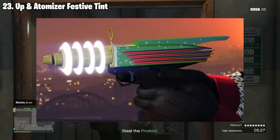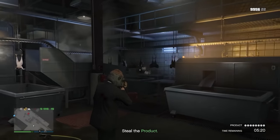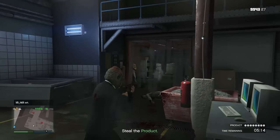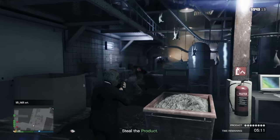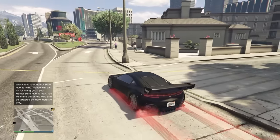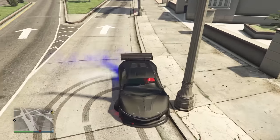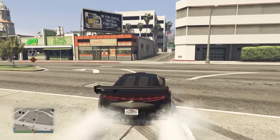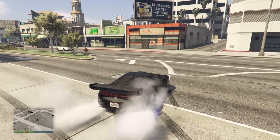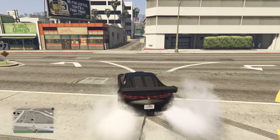We've all seen festive tints on different cars in the game, but what about on the Up Anatomizer? To get the festive tint for this one, you had to complete a business battle between December 21 and December 31, 2018. But that's not all — if you wanted to keep it, you actually had to go and purchase or equip it, which a lot of players didn't do, and even though they completed the challenge, they never equipped it and just lost it forever. Most of us have put Tire Smoke on a car, but most players have never put on the Patriot Tire Smoke. It was only available for one week at a time during Independence Day for the first three years of the game, and Rockstar hasn't included it since — mainly because it was causing a lot of bugs.